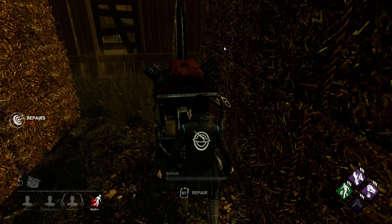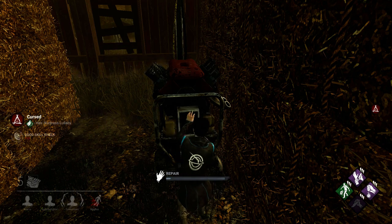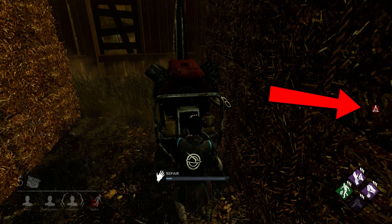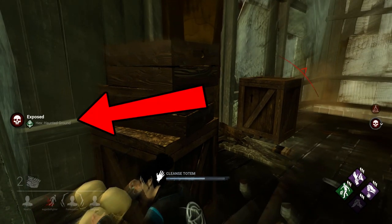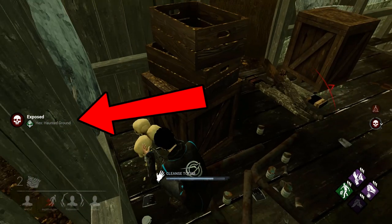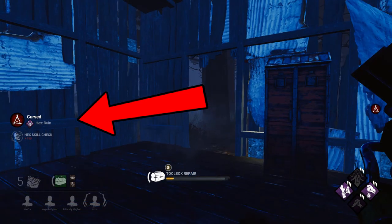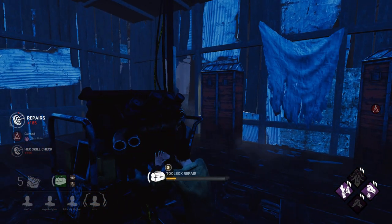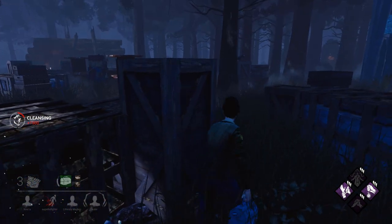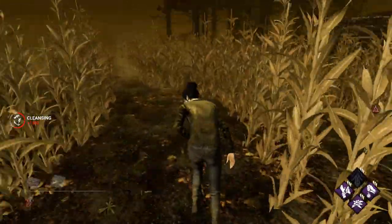You can also tell when a hex perk is in play because whenever the hex perk is activated, the affected survivor or survivors will get a cursed status effect on their screen. Additionally, the game will tell them the name and rarity of the perk that has been triggered on the left hand side of the screen. The cursed icon only comes off once the hex totem powering the effect is destroyed. If the killer has multiple hex perks, the cursed icon will remain until they are all destroyed.